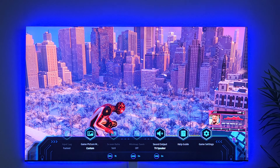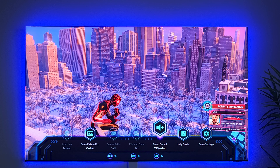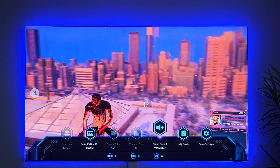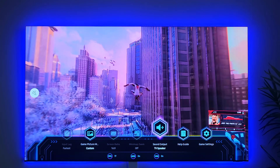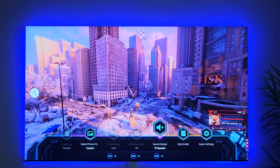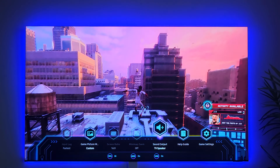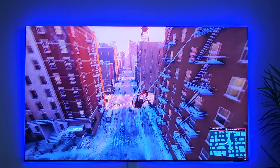I'm playing Spider-Man: Miles Morales right now. When I press and hold the play button on my Samsung UN900B, I can play around with input lag and game mode settings. I have it on custom — you can choose standard, RPG, RTS, first-person shooter, sports, but I just use custom. Input lag is set to fastest, and VRR is on. The frames per second is roughly 75 to 80, bouncing between those.